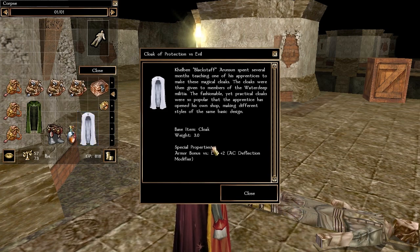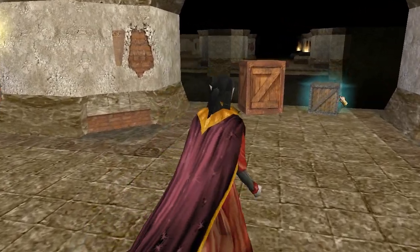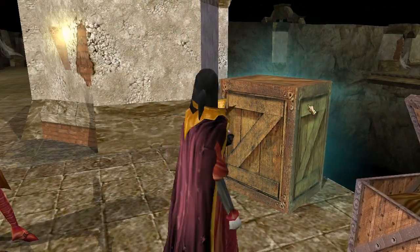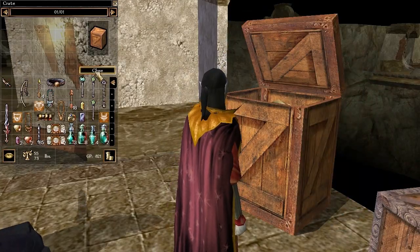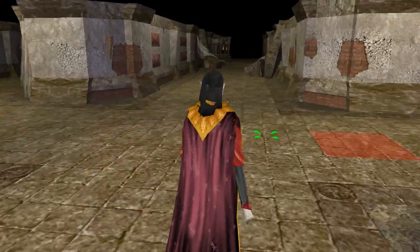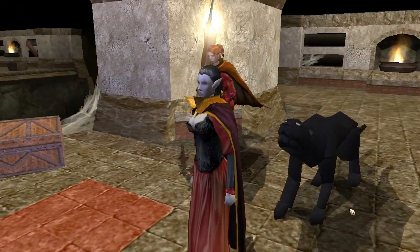A Cloak of Protection versus Evil — the League recognizes it as the same ones worn by the Water Dhavian militia, thanks to none other than Khelben Blackstaff Arunsun — or actually one of his apprentices. Is that what constitutes an Arunsun apprenticeship? Learning how to make garments like a common tailor? Ridiculous.